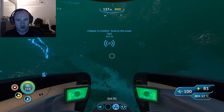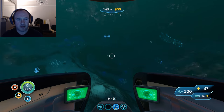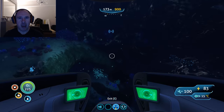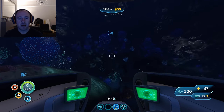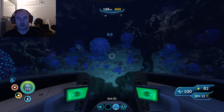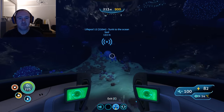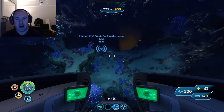Around about 400 meters from Lifepod 12, entering the Bulb Zone now, which is all good. Like I said, this is a great location — a great entrance for the Cyclops. It's a big old cave and it's really easy to get to the Lava Lakes. I think there are four entrances in total to the Lost River which leads to the Lava Lake, and this one is by far the best.